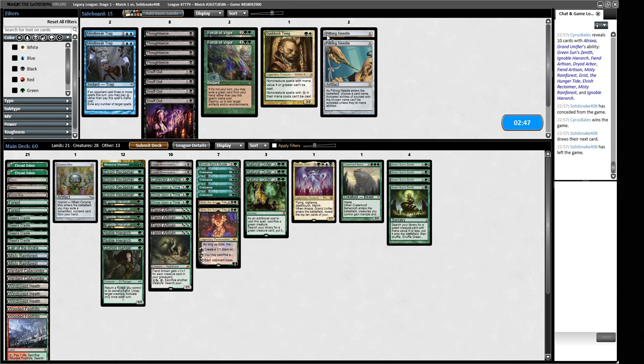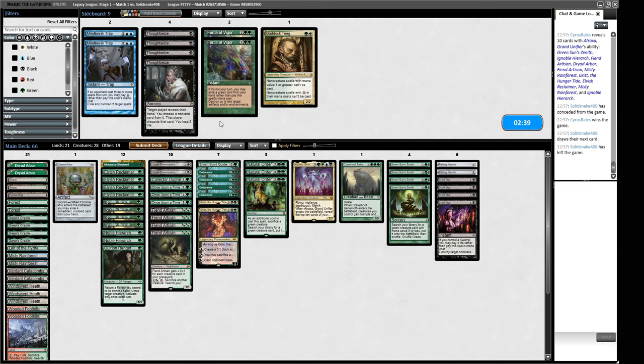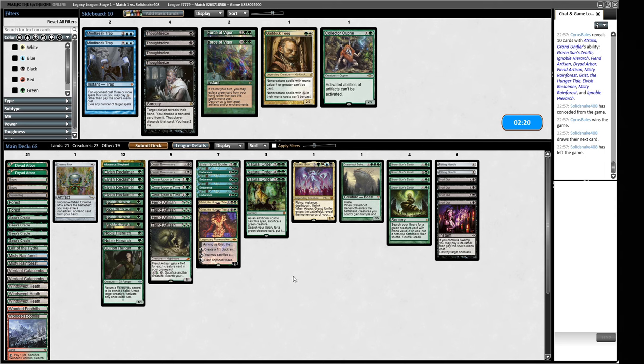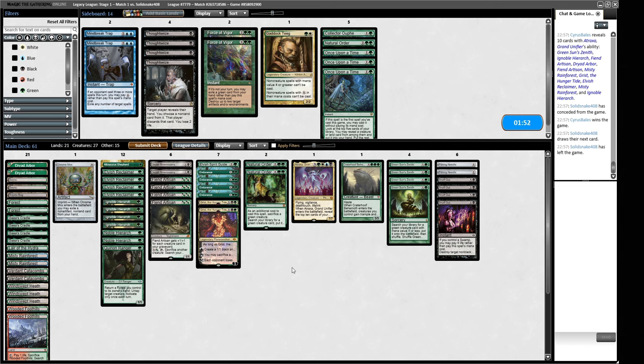Now we have to sideboard. We can play Pithing Needle for Wasteland, removal spells in the form of Snuff Out, and Gaddock Teeg to shut down Force of Will type effects — but I don't think that's where I want to be. Collector Ouphe is obviously one card in, Endurance is very good in this matchup. The Natural Order plan is actually not as good as it looks here because we invest quite a decent amount of resources, so I think we trim on it. Once Upon a Time does get worse when we're boarding in a bunch of non-creatures.